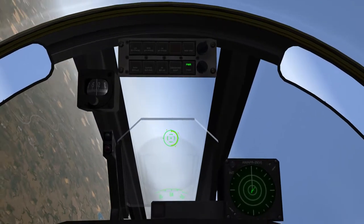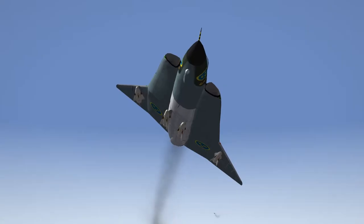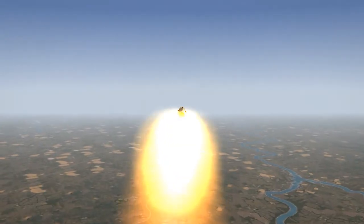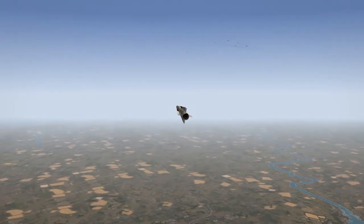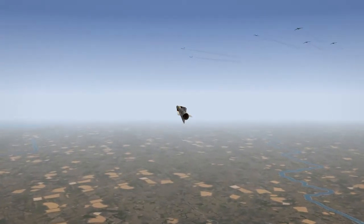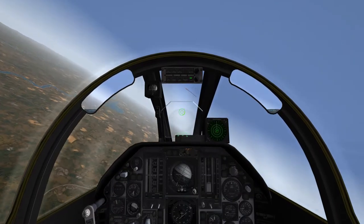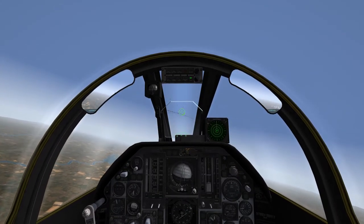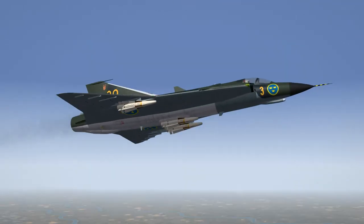The TU-16s are still a fair distance away. We're gonna try to launch our first missile at the target. The RB-27 is not the most reliable of radar-guided missiles. However, against a large target like a bomber, it can engage even from ahead and the sides. So one of the bombers has bit the dust.